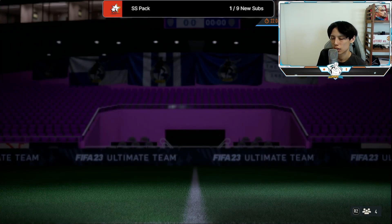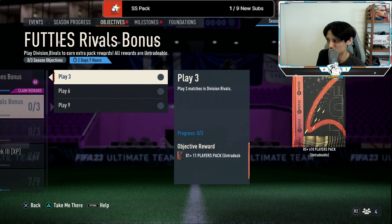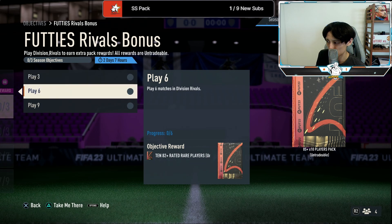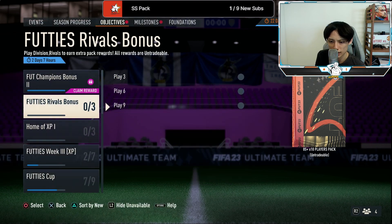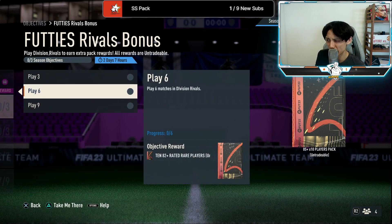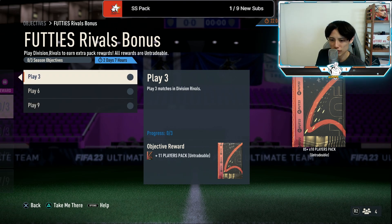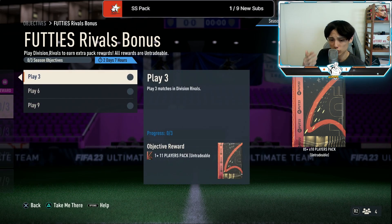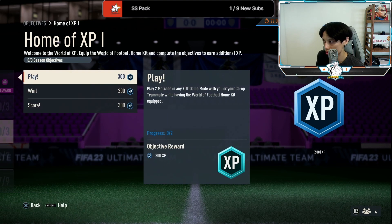Yesterday we also got a Rivals objective — fantastic for me because it's kind of free. You just have to play nine games, you don't even have to win, and you get some very good packs: your 82x10, 81x11, 84x3, and at the end a 85x10. I heard lots of people have been rubber-banding in rivals to get this done, which makes it even more worth it. Go and get this done — fodder is gold right now and everybody needs it to do the big SBCs.